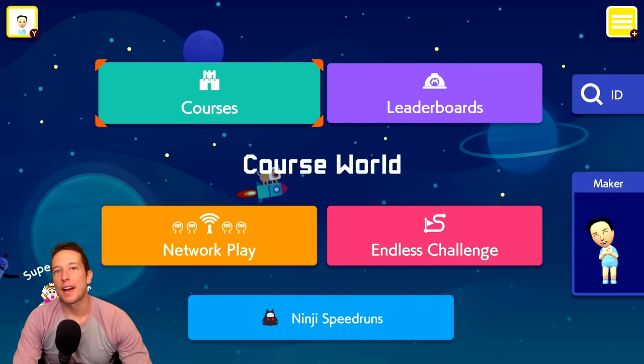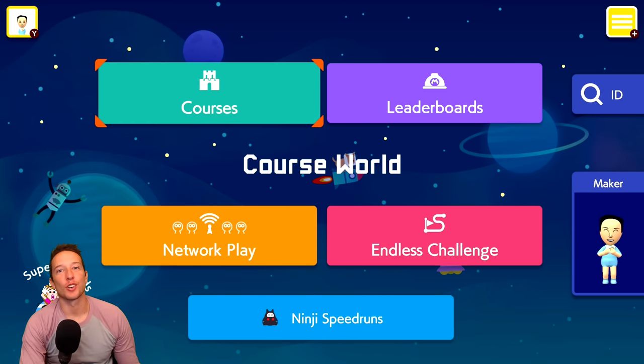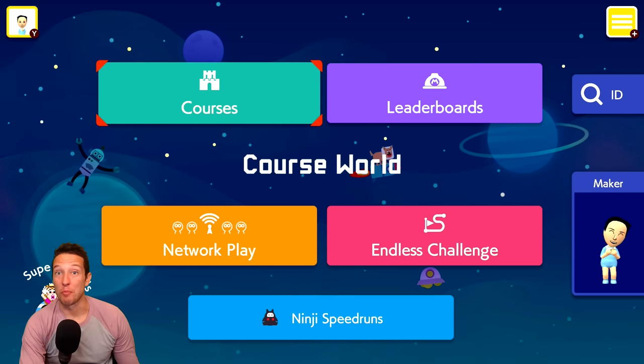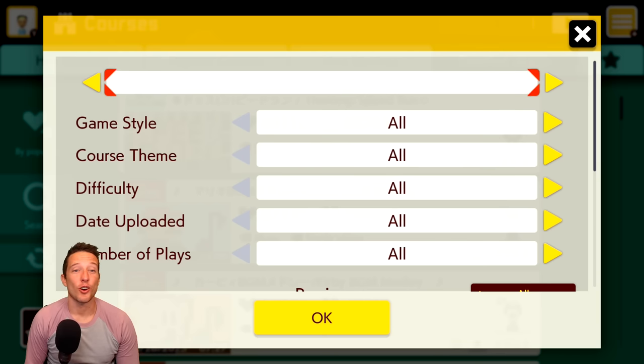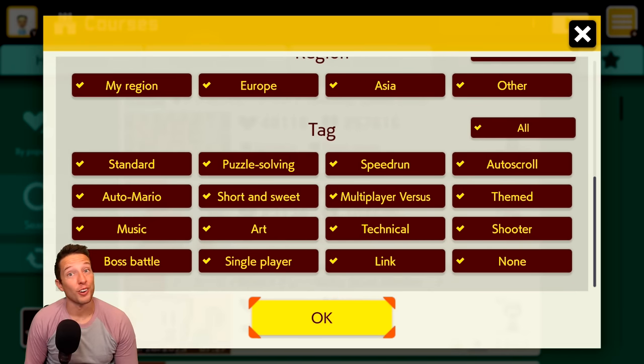Hello my friends and welcome back to another video. Today we're diving back into the Uncleared 0.0% level series in our quest to leave no levels left uncleared in Mario Maker 2. Yet again, as always, we are filtering by clear rate, changing the difficulty to expert. Let's go ahead and see what uncleared levels come our way.